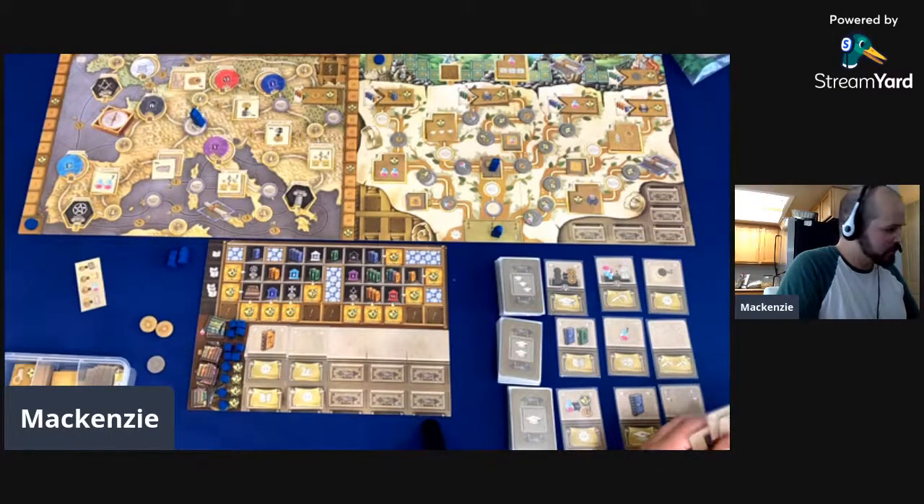I'm going to go ahead and play the Joker, which is going to let me go an additional space — one, two. That's going to trigger this one and give me a free gear, which goes down in my booklets. So building that engine right off the bat. This is my least favorite action — I absolutely hate doing the work action. Let's see what happens.